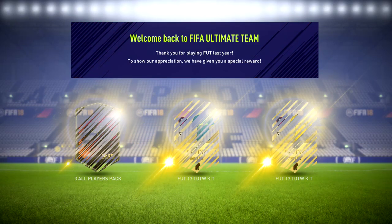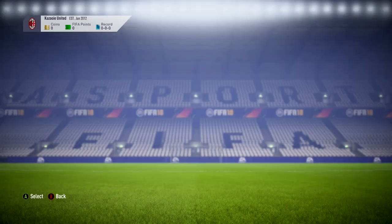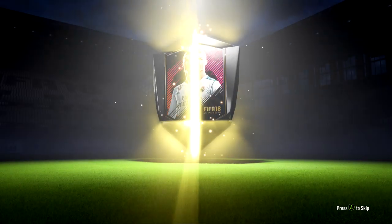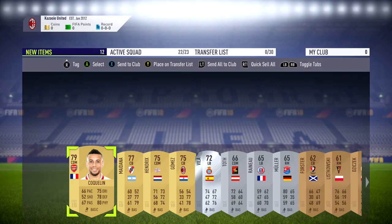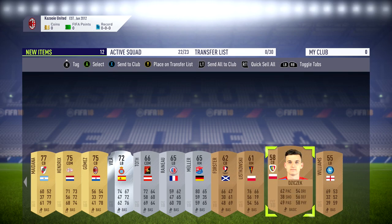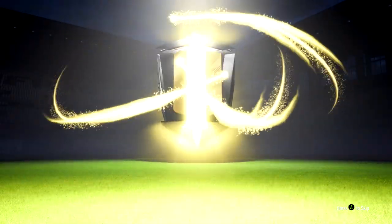And then obviously the most important thing — the rewards. This is what everyone is excited for each year when they start up their Ultimate Team. We got three all-player packs and also some kits — the EA Access Home Kit and the two Team of the Week kits from FIFA 17, which look pretty decent. I decided to store them in my club to avoid kit clashes. In our first pack, we got a pretty decent player from Arsenal — a Premier League player in Coquelin. Premier League players at the beginning of Ultimate Team always go for a lot of coins, so he would be a good player to sell. We also got a Spanish left back who could potentially be a starting player for our starter squad.